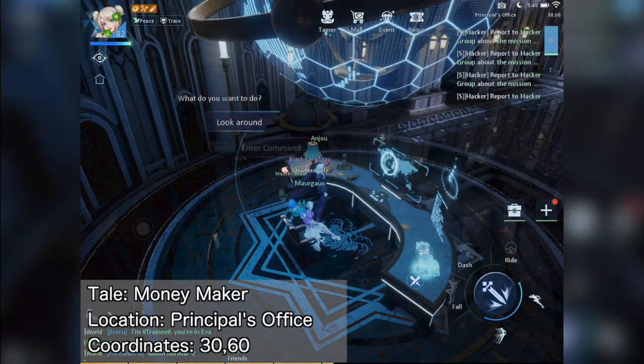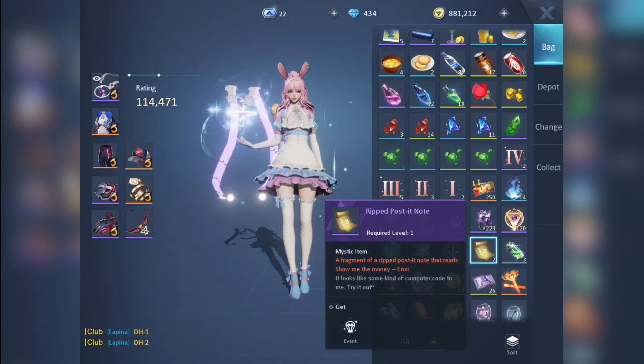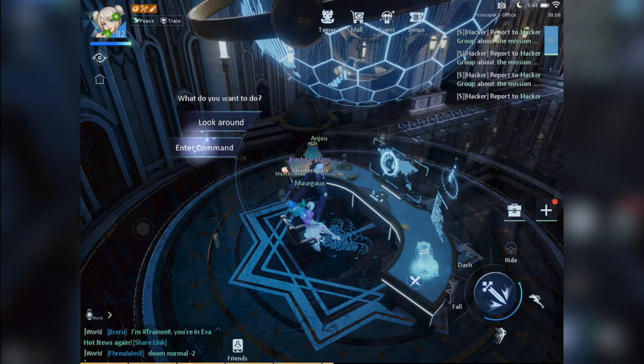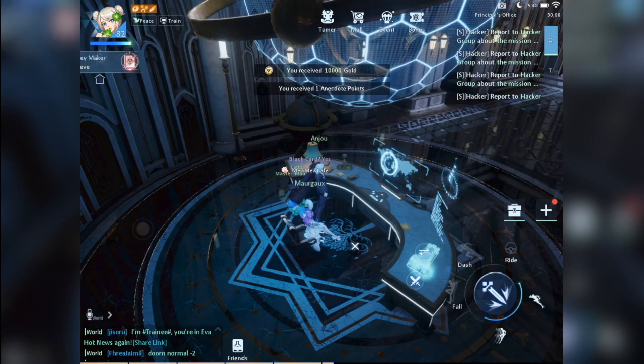Here's another command we can use, but before that we need to have the rip post-it note, which can be obtained from binding your account with an email address. Once you have it in your inventory, just sit in Andrew's chair once more and input 'Show me the money' to achieve the Moneymaker anecdote.